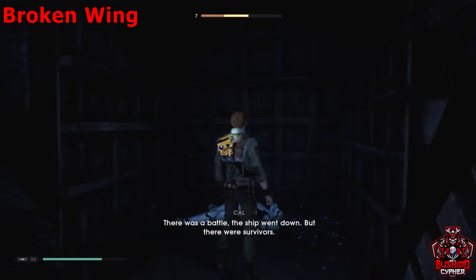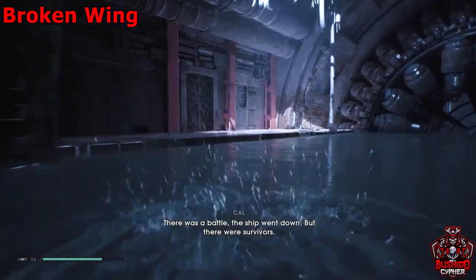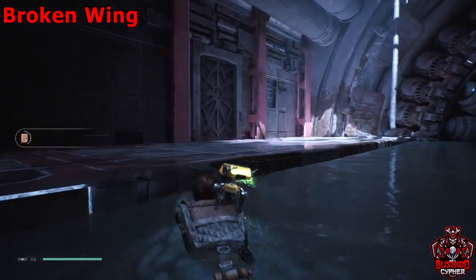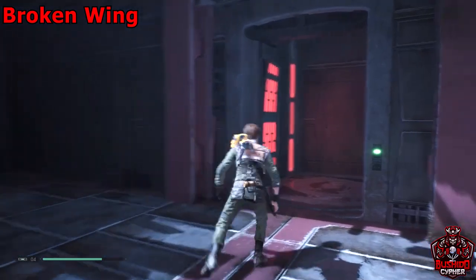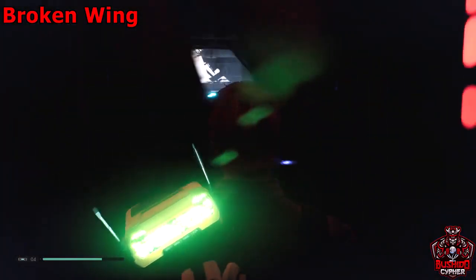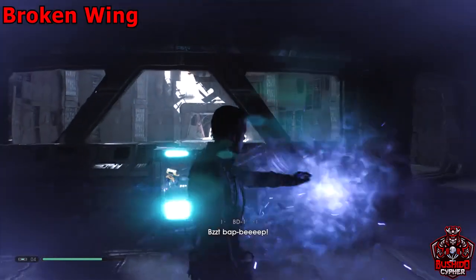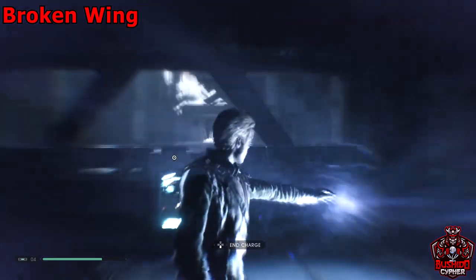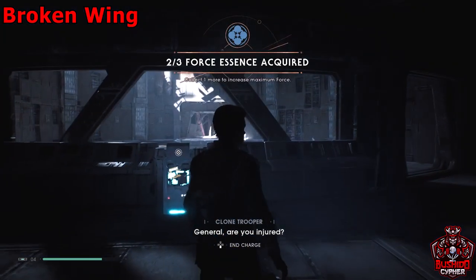Once you grab that force echo, make your way out of that area and directly across. Make sure you have BD's electricity going to get this door to open, then take the lift up top where you'll find another force echo right on top. You can also use BD to activate the fan blade over there so you can exit the area.